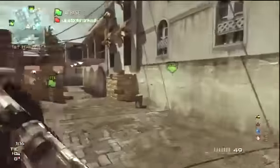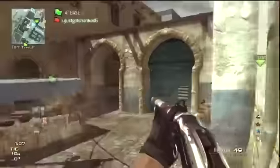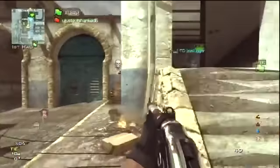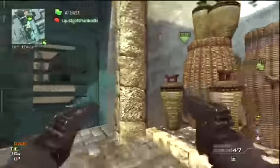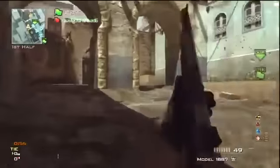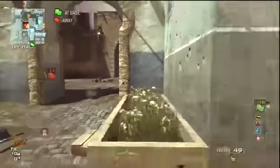Right here he pulls out the Scorpions akimbo, which is a really highly powered secondary — really small hip fire, great for long range hip fires, with a high rate of fire and high damage. That's really what you want when you're using a low-power shotgun like the Model 1887. You could also use an MP9 silenced or a G18 silenced or akimbo. His perks on the side are Quick Draw, Scavenger, and Assassin — I do suggest those perks with this gun setup.